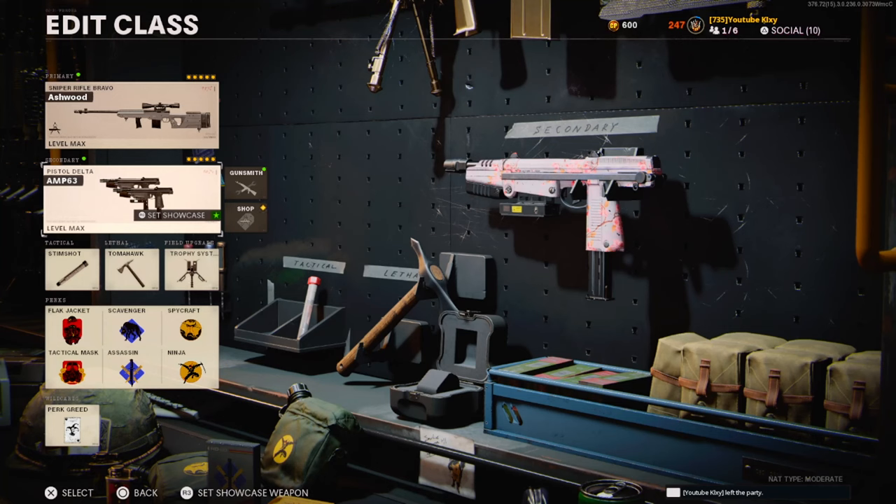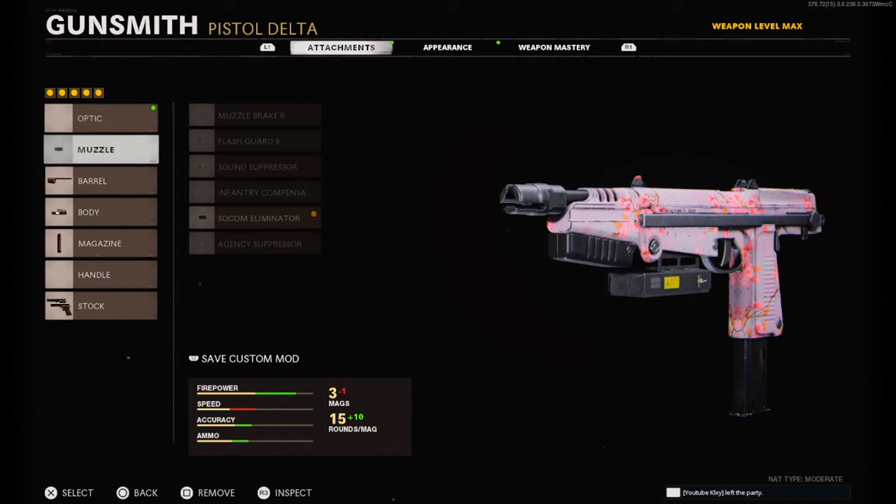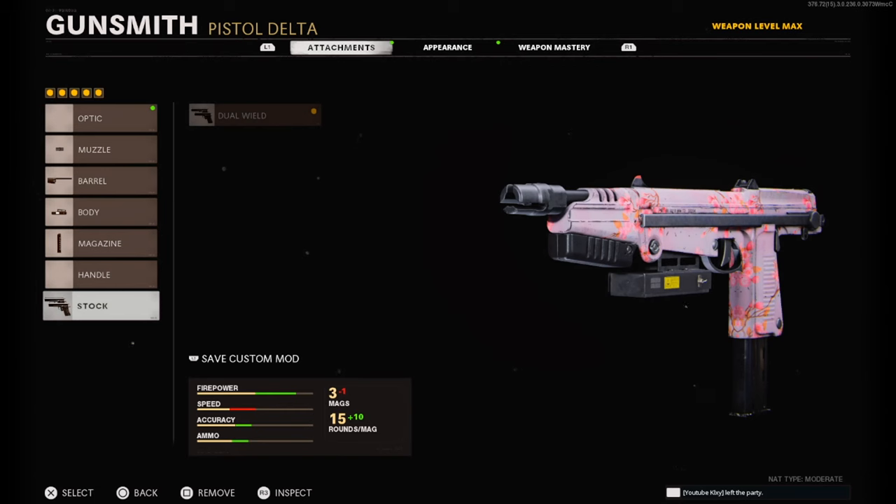Before we get into the attachments, if you hit that like button for me — today's like goal will be 30 likes, so if you could do that I'd really appreciate it. The attachments: you're going to need a SOCOM Eliminator, Task Force Barrel, 5mW Laser Sight, 25 rounds, and Dual Wields.